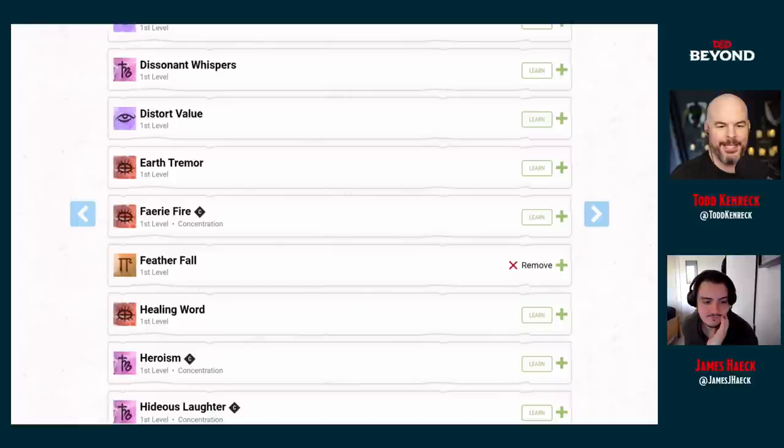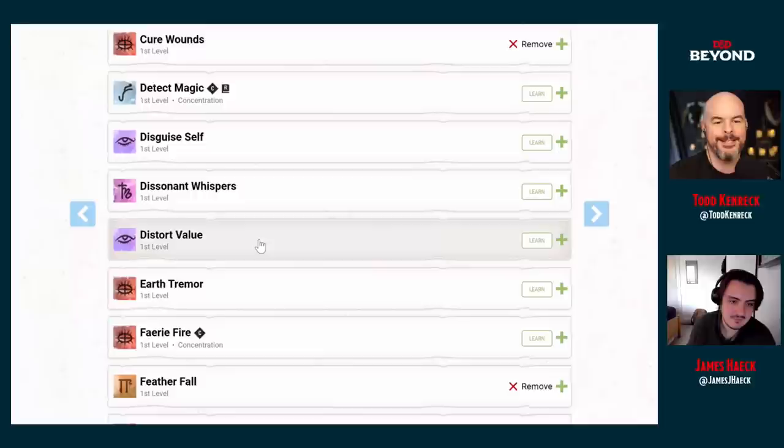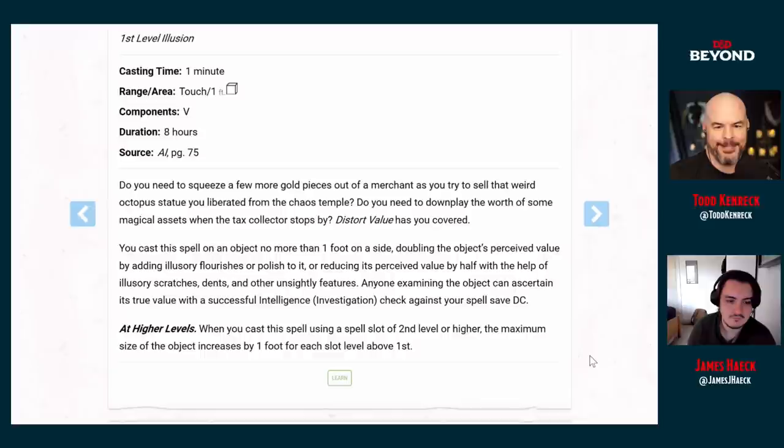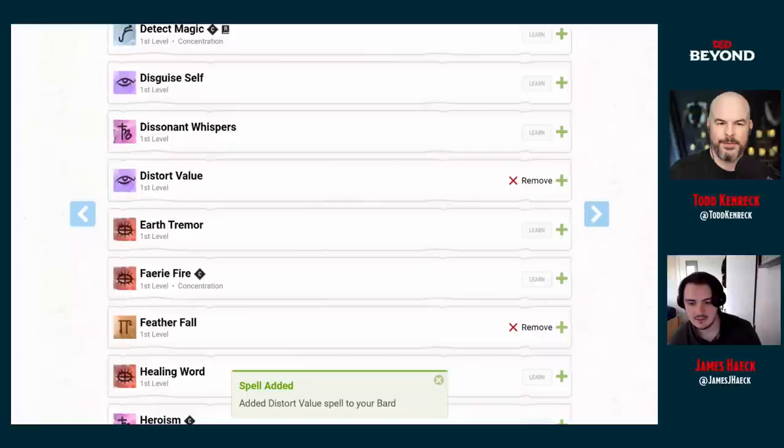If you're trying to pretend you're an arms dealer in Eberron, you can make stuff look like it's not what it is. That's a real off-the-beaten-path spell and I like putting it on there. That's seven spells — all she wrote. A hard choice, but interesting. We could have gone with Identify, Sleep — pretending to hit people with sleep darts — but you can probably sneak in anyway.